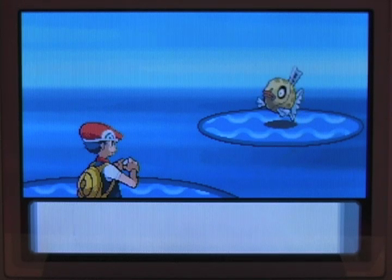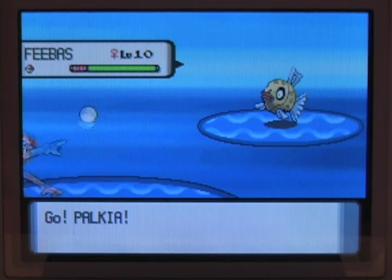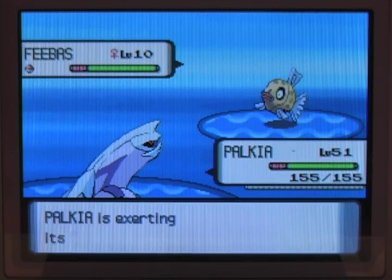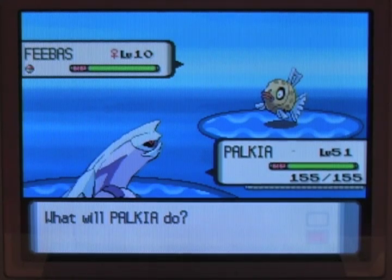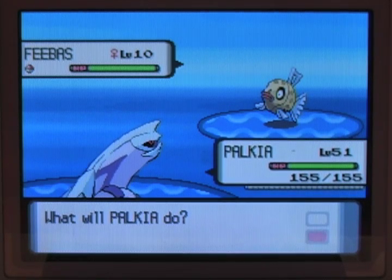There we go — didn't let that one get away. He's back! Remember, you've got to be aware of your moves. We're not going to use Spatial Rend this time — we're going to try something a little more subtle. We'll go with Dragon Claw to bring it down to about a quarter health.